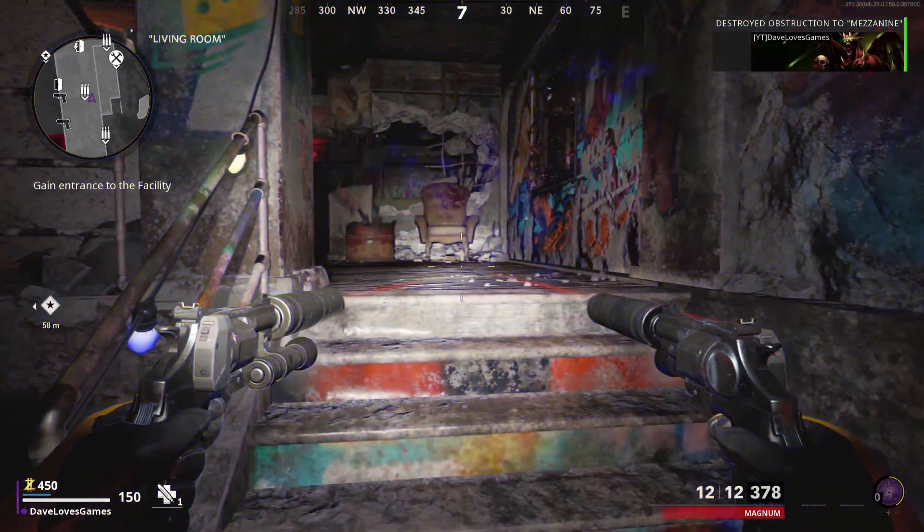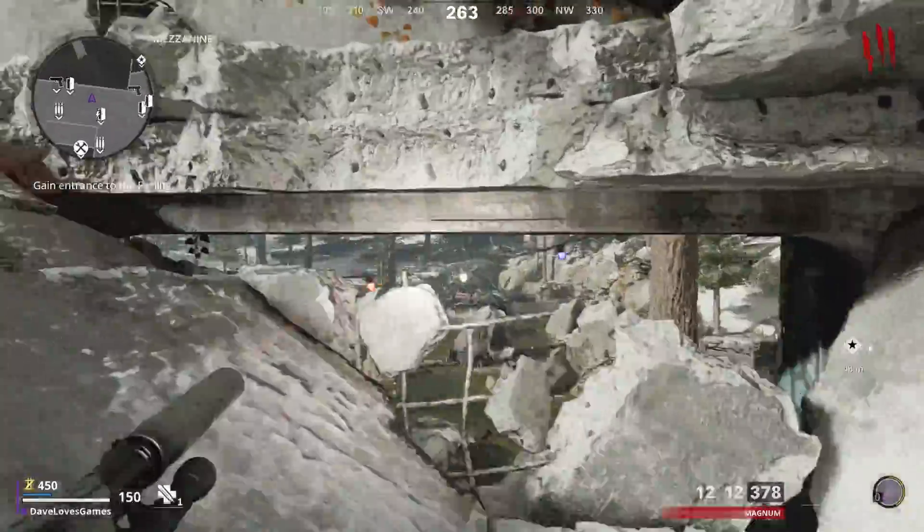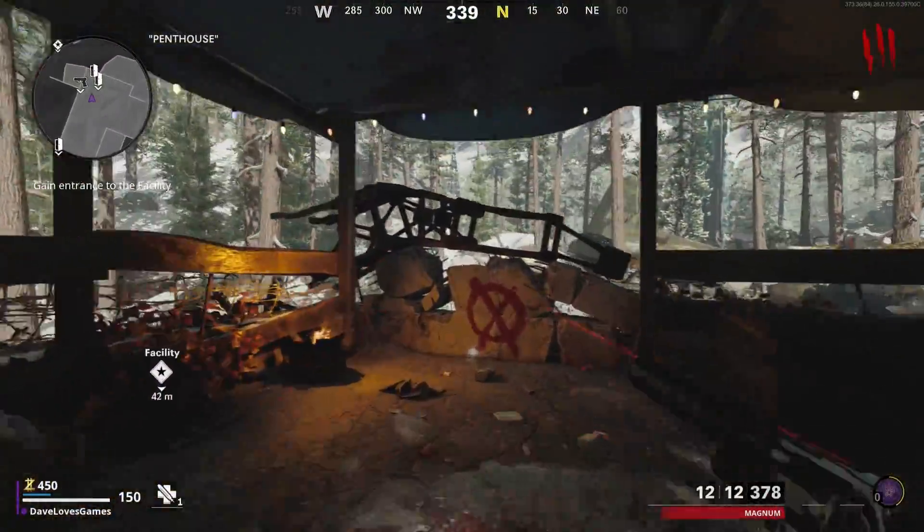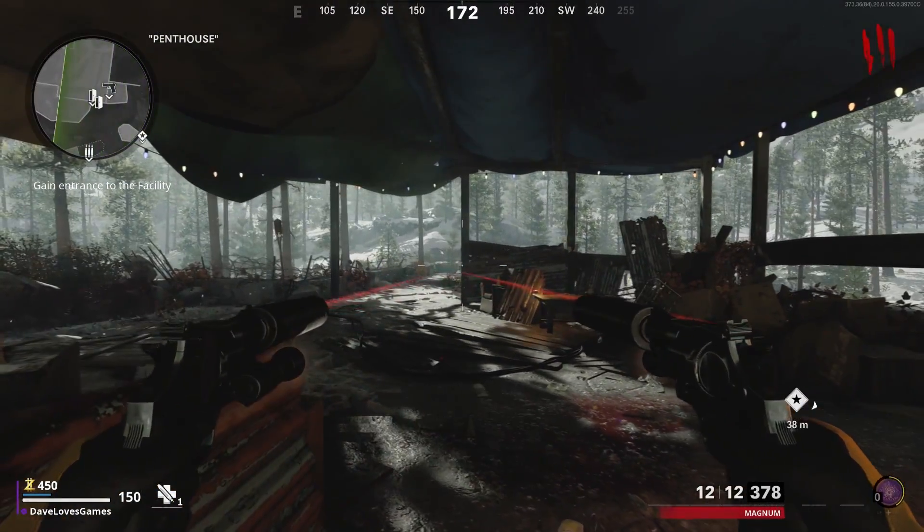Hey, what's going on everyone? If you're new to the channel, welcome, and if you've been around before, welcome back. My name is Dave, and I just wanted to give you guys a really quick method for unlocking the new Amp 63 pistol, which requires 400 critical pistol kills if you decide to unlock it in zombies.